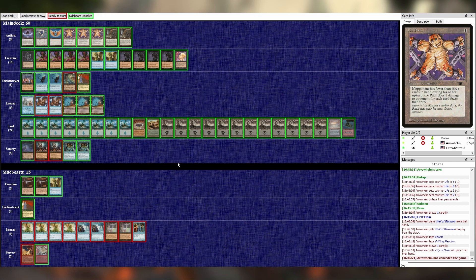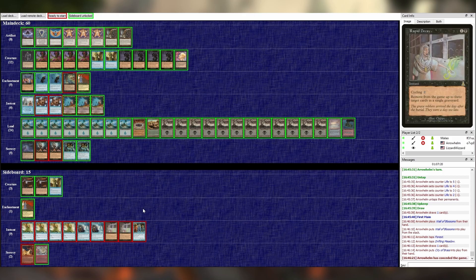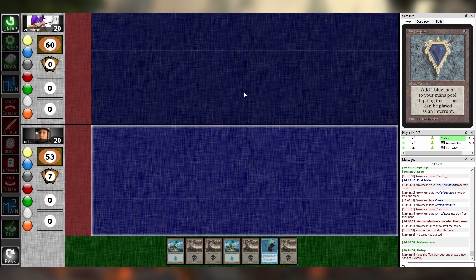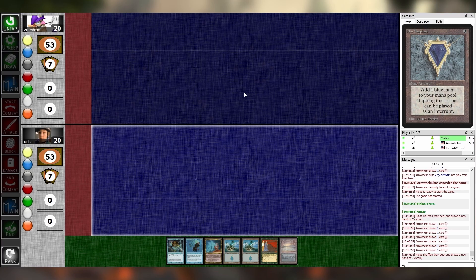I drew that one-of Armadillo Cloak, but I really thought you had the one mana blue counterspell. So I was like, I need four mana to cast this. Okay, it's refreshing to see a six-lander after so many one-landers. I'll keep nine. So true. I'll bottom this card.